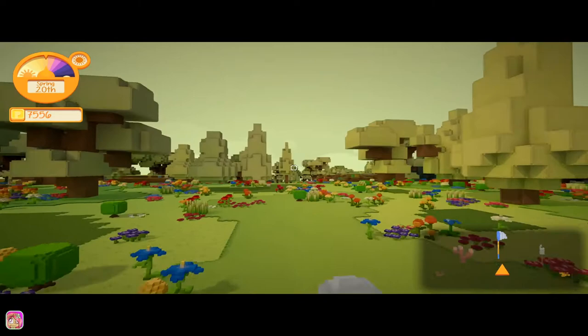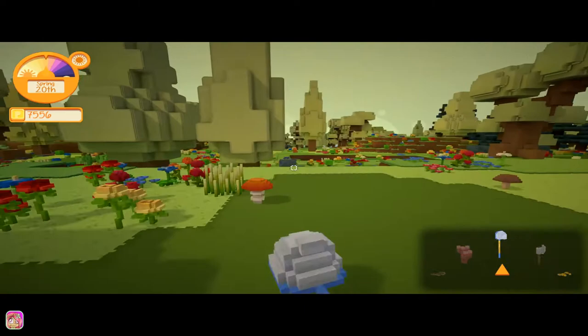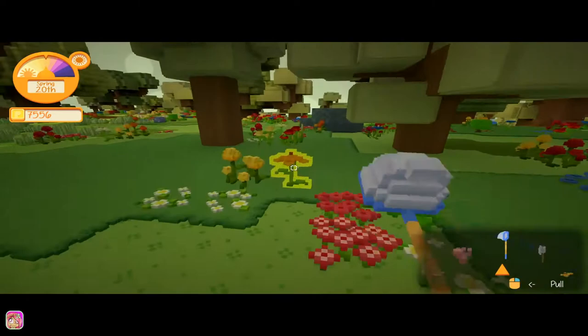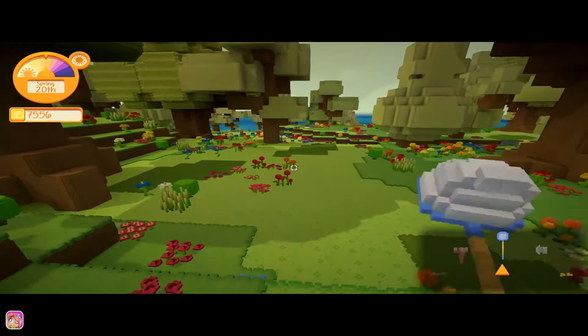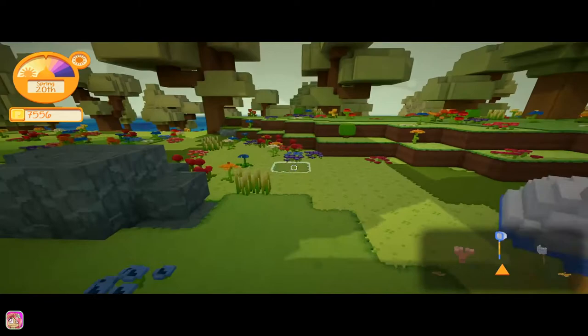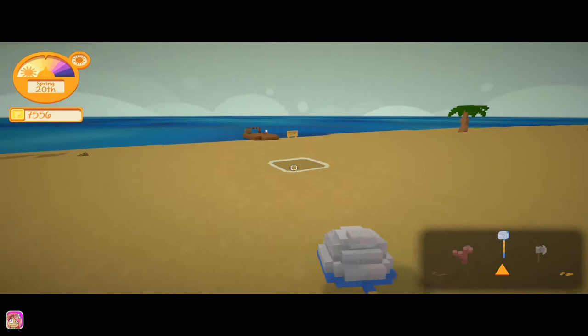I guess we'll go back out to the fishing spot and see. I think everything was good, right? I could be wrong, but let's go check it out because from the videos I watched, you just go back and talk to Rhea and she's like, thanks for the fishing spot — here's a fishing rod. I don't know. I guess we could have put the fishing spot right there at that pond we passed, but oh well, it's fine.